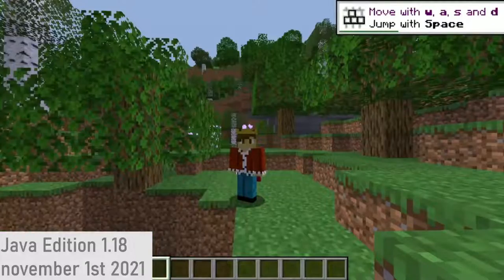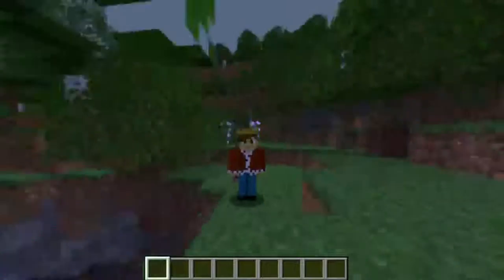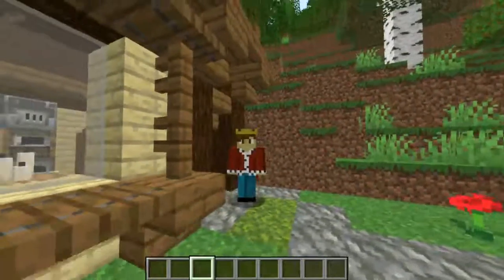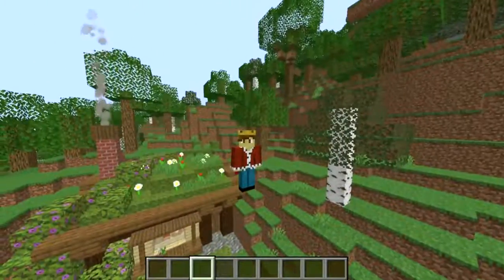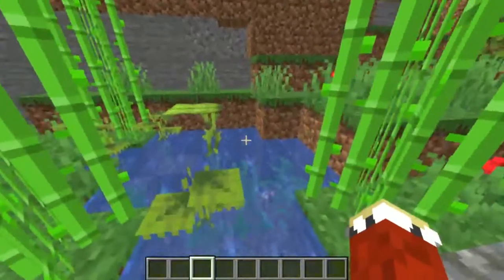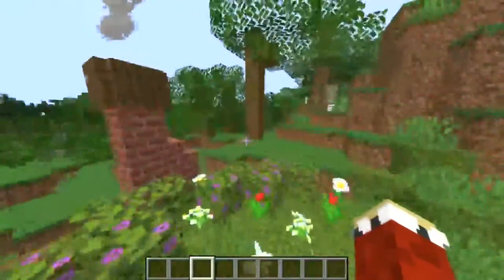Here we are on Java 1.18.1. Between Beta 1.8 and this version, a lot of stuff has been added, mostly after 1.12. So let's build a new house in 1.18. I just finished the house — this is what it looks like on the outside. Very nice and pretty. I did the moss roof again because I do like those. I decided to include azalea leaves since those are one of the more recent additions. Let's go inside.